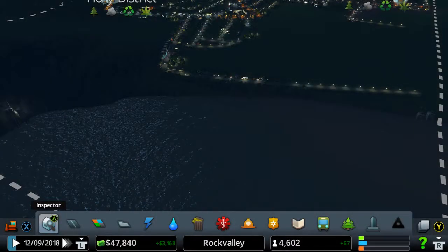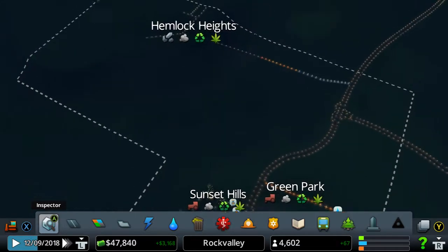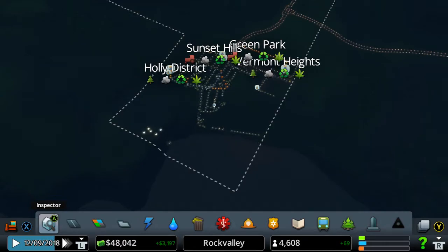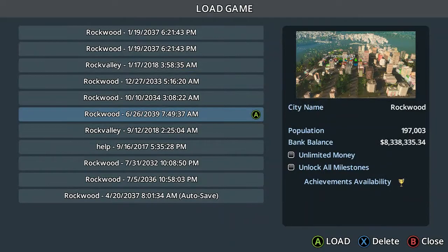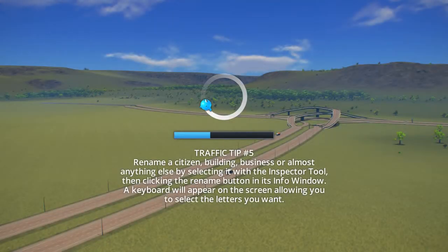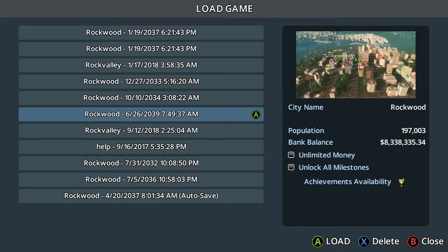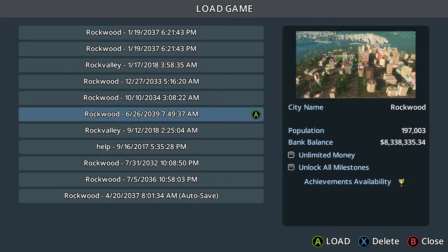It goes to Rock Valley, 4,600 people. So basically this is another game that I'm playing completely, nowhere near as far along. I've tried to load it a few times — I kept thinking did I click the wrong one, did I not click the right one? But no, it just kept loading that one. What I did realize is that the one below was Rock Valley 4,600 — the one that got loaded.